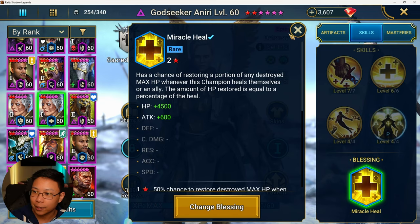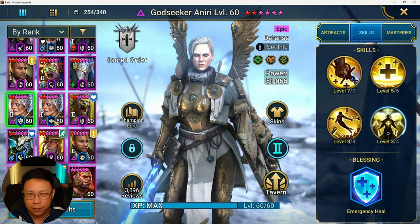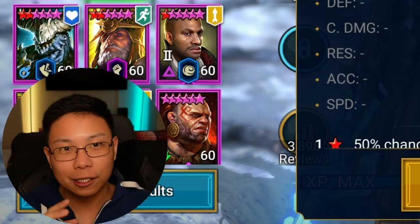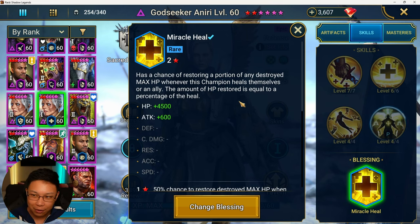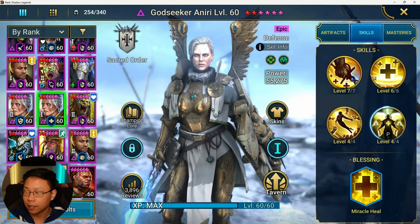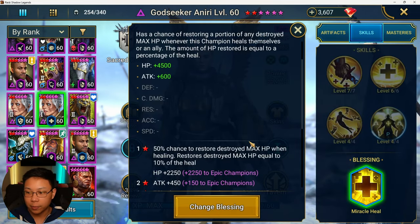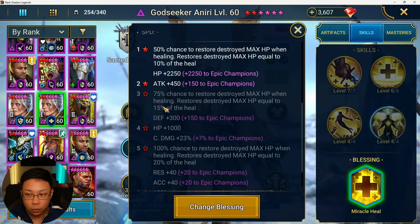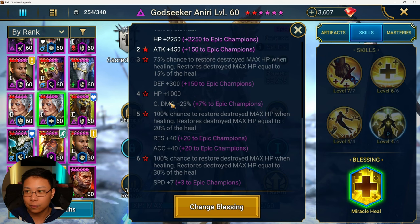For her blessings, I was experimenting a little bit. I have this Aniri in Miracle Heal and I've got this Aniri in Emergency Heal. I was testing them both out in the Sand Devil — they both work, with different speed tunes. Miracle Heal restores a portion of destroyed max HP whenever a champion heals themselves. On Aniri, where she's healing all the time, especially when you put her in a Regen and Immortal set, she's going to be healing constantly. At one star it's only a 50% chance, at three stars it's 75%, and at five stars it's 100%. The issue is not a lot of people have five star blessings for Godseeker Aniri.